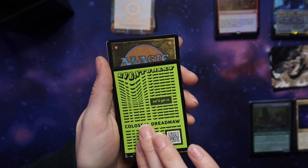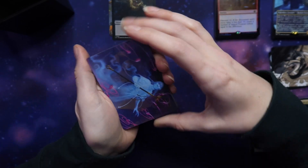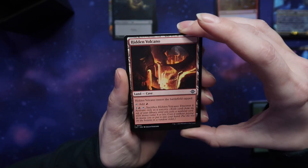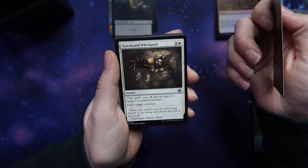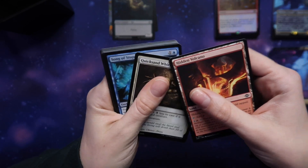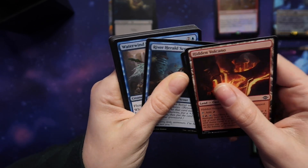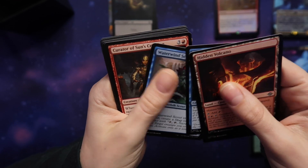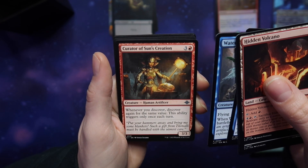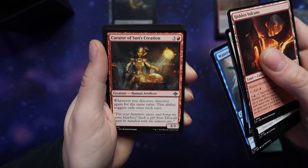Let's see what this pack brings us. A pet, flying 1/1. A volcano land — enters the battlefield tapped. Quicksand Whirlpool — spells cost less to cast if they target a tapped creature. Song of Stupefaction again. River Herald Scout. Water Wind Scout. Curator of Sun's Creation — whenever you discover, discover again for the same value. That's pretty good for a common, to just duplicate something like that.